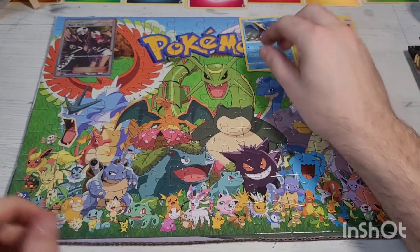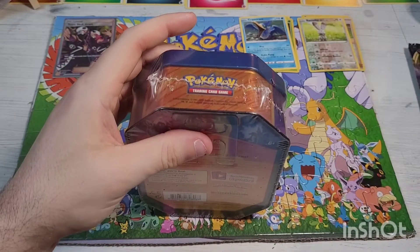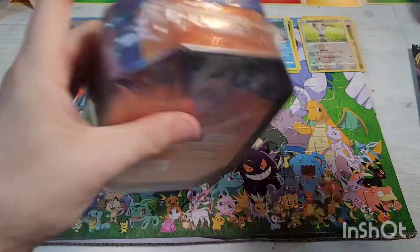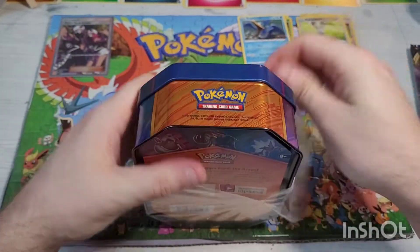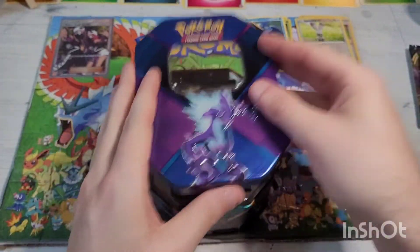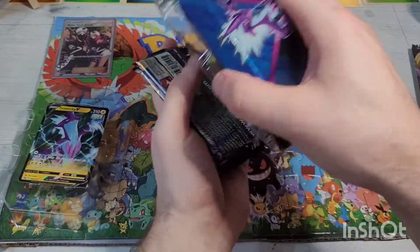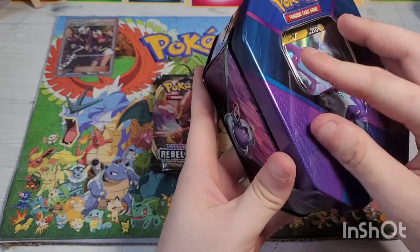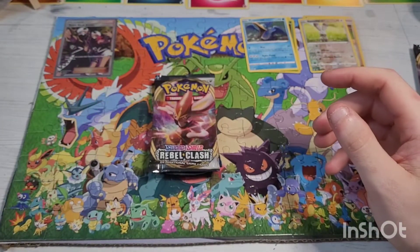That does it for that tin, moving on to the next one. I hope you guys are able to find some Shining Fates — if not, don't fret, they're releasing more every day. They're still also printing and releasing Hidden Fates. I was finally able to get some Hidden Fates back in episode 7 — I just found some randomly at a Walmart, so they are out there if you're patient enough.